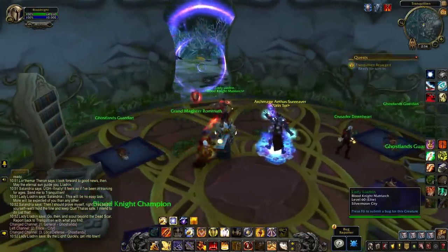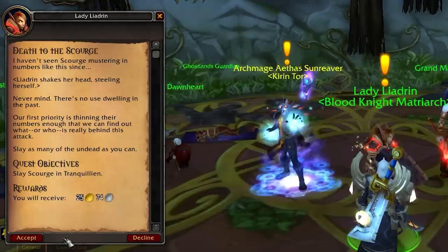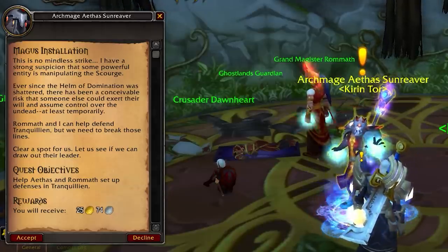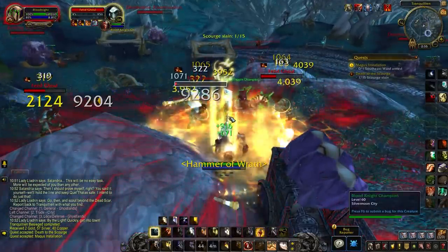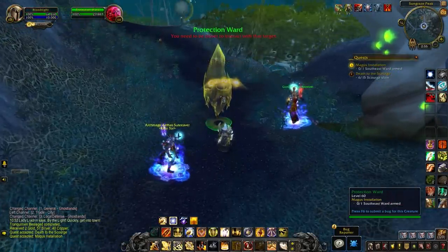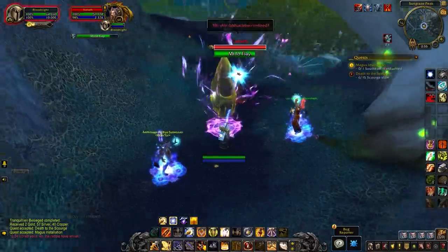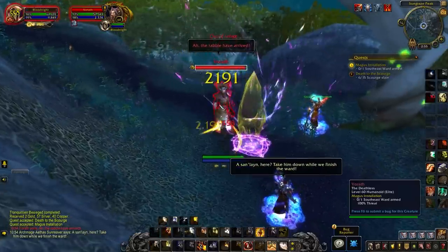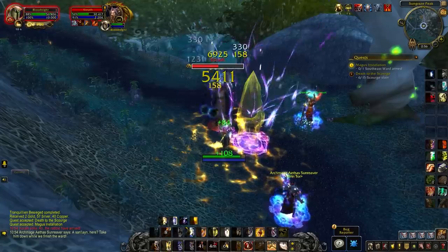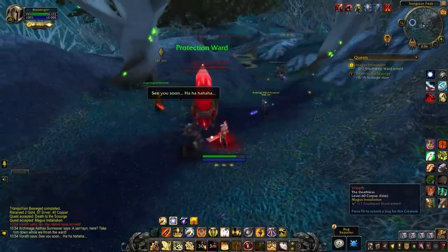Once you've handed in Tranquillian Besieged you'll get a new quest called Death to the Scourge - to kill 15 Scourge in Tranquillian - and also a quest from Aethers Sunreaver to help set up some defenses. There are three protective wards in the zone and you right-click them to activate each one. Once activated, Volrath will appear - a San'layn, originally from Hearthstone, who has now come over to World of Warcraft. You kill him but he says 'see you soon' and laughs, which is really interesting.